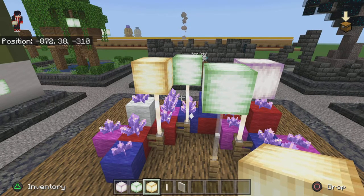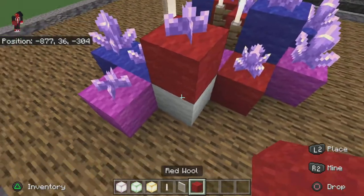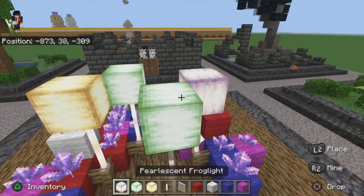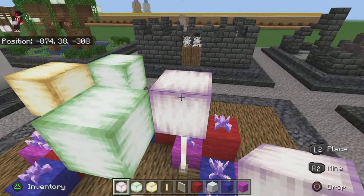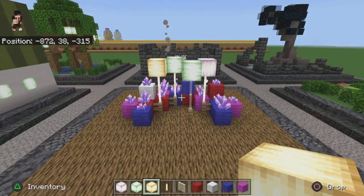It's a great decorational block. I've got some lovely presents around here — some red, white, blue, and magenta wool. These are very pastel color palettes: this one is like a pink-whitish, obviously pearlescent; and this one is ochre, which is a very light yellow shade. That is build two with the balloons.